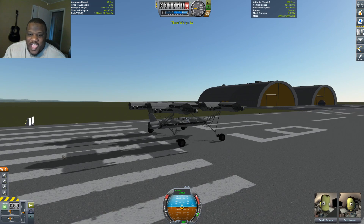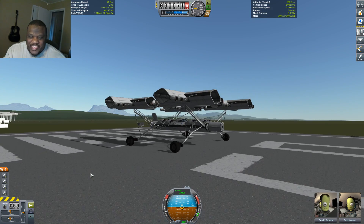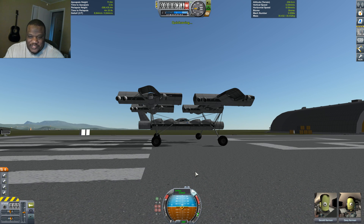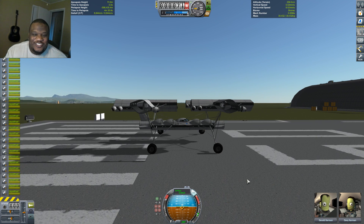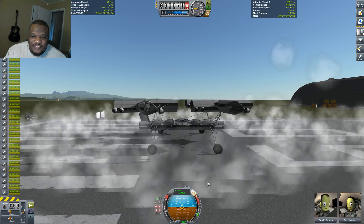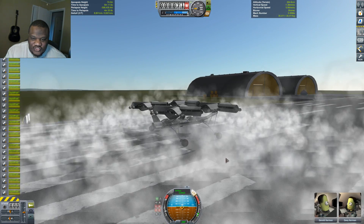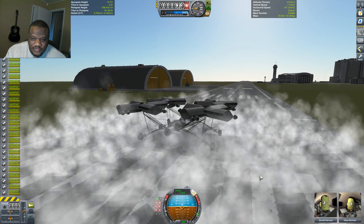Alright, we are back. The sun is kissing us ever so slightly. We have our winglets in the front and back and some additional fuel, so we should be able to hang in the air quite a bit longer. Let's see what happens here. Quick save. Extremely loud engine cut on and we are throttling up. Just under half throttle and we're airborne.